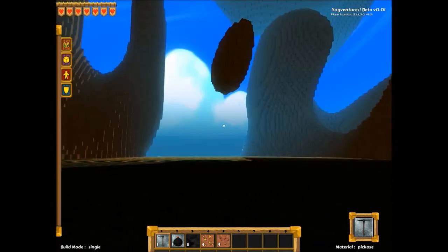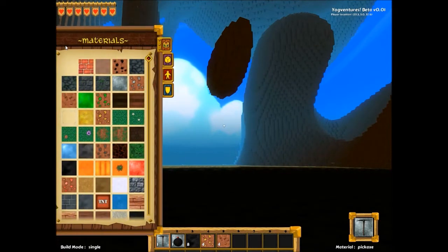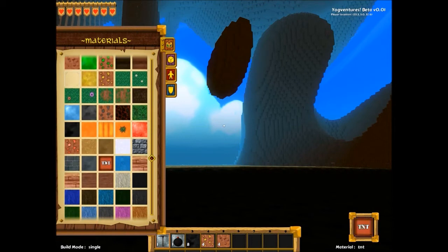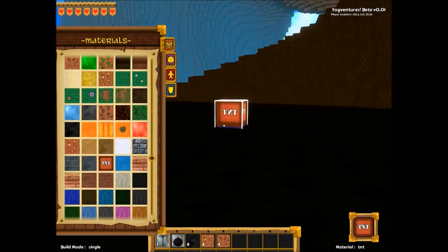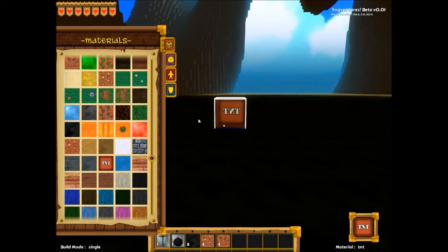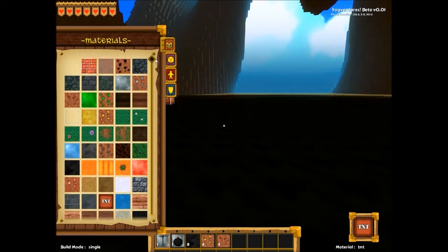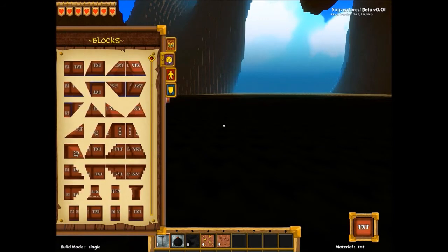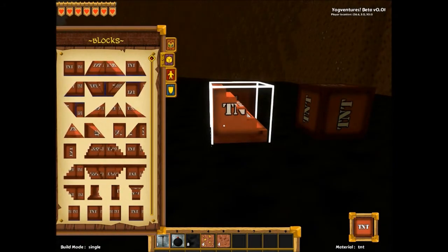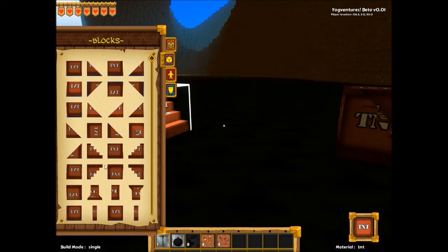You can sprint by pressing Shift for a very limited amount of time. You hold Control to access the mouse and see all the different materials. I can pick TNT — I can place it! This is going to go horribly wrong. I have to hold Control again — not sure how you detonate this. These are just blocks at the moment.